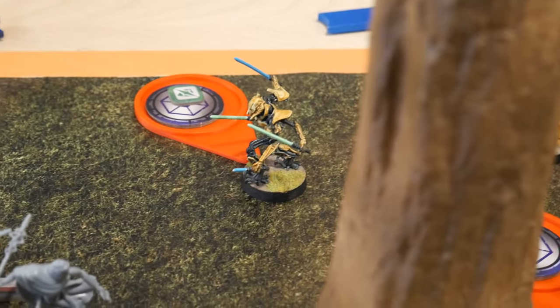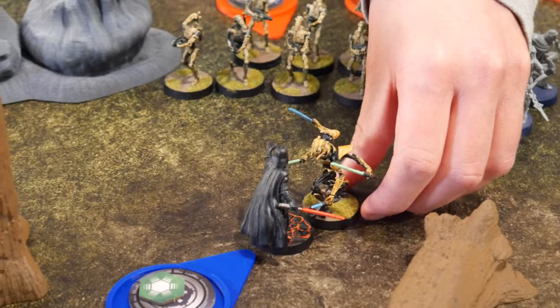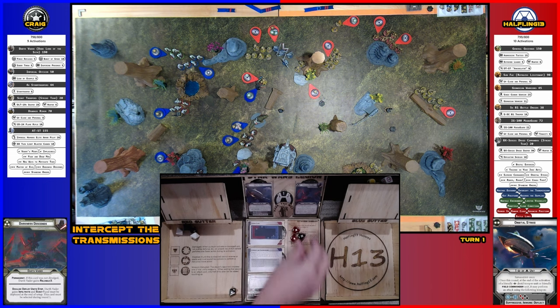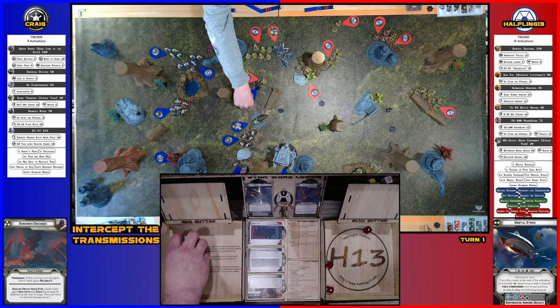Activating Grievous — realizing he doesn't have the command codes for the orbital strike, he moves twice into Vader and uses Relentless to make an attack. Rolling four — not impressive. Vader has a dodge, spending it to cancel one hit. Grievous scores just regular blocks — Vader takes one damage. Grievous laughs, then coughs.